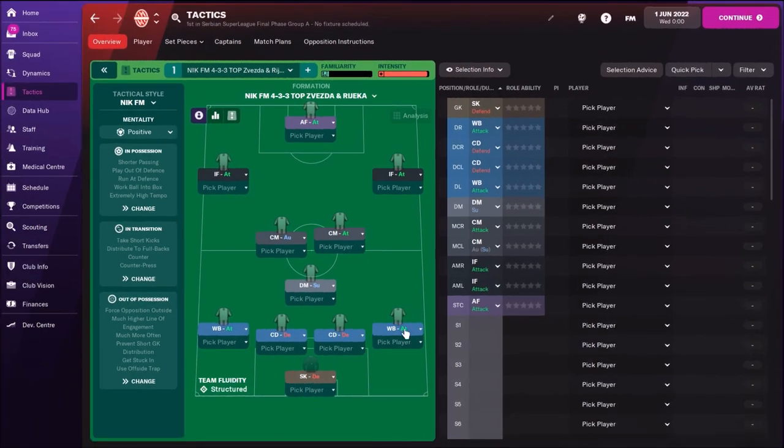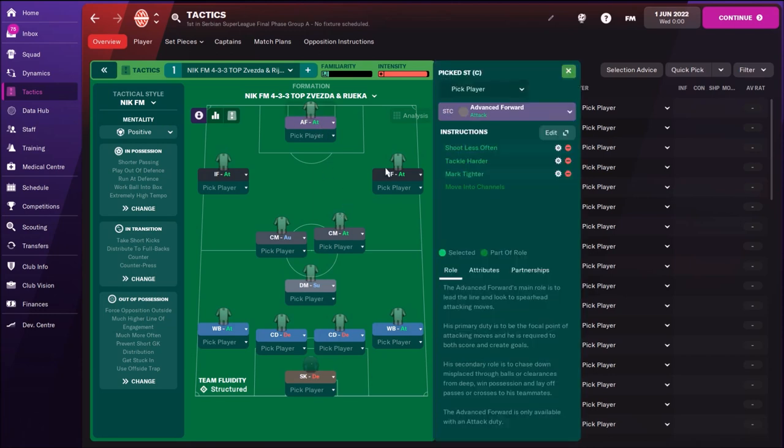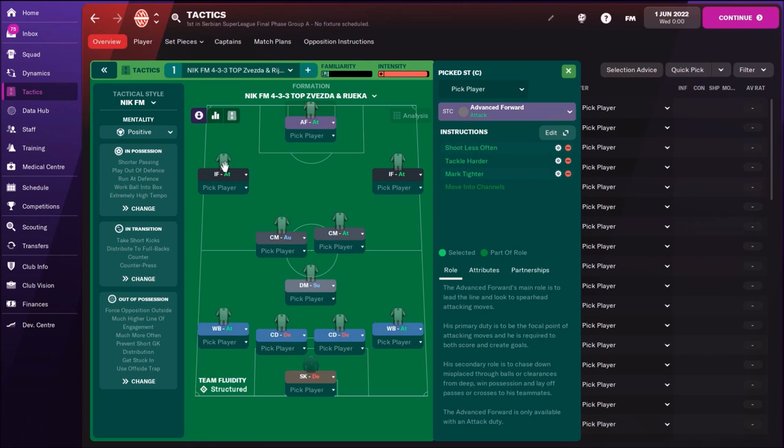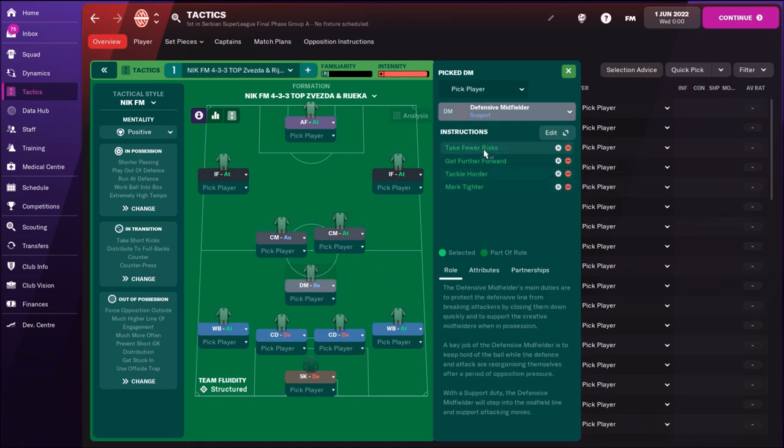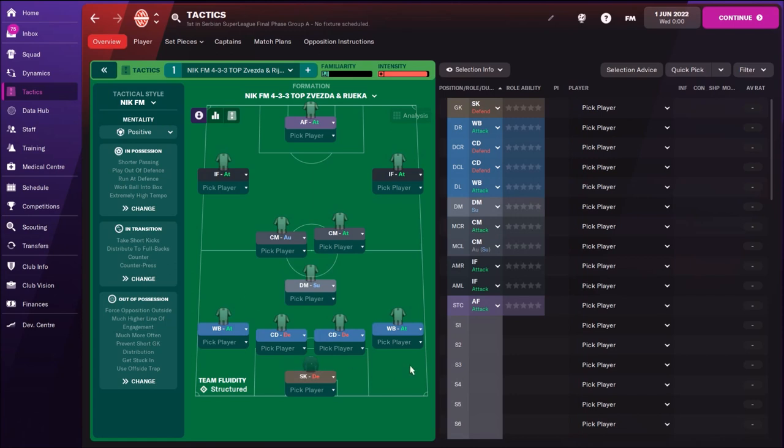I will put this tactic on Steam so you'll be able to download it. For those who can't download from Steam, I'll go through every player's individual instructions. Inside forwards: tackle harder, mark tighter. CM automatic duty: take more risks, double mark. CM attacking duty: tackle harder, mark tighter. DM support duty: tackle harder. Wing backs: tackle harder. Central defenders: tackle harder. Sweeper keeper: take fewer risks and tackle harder.